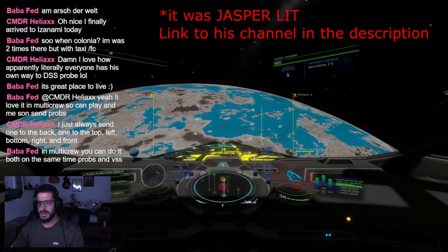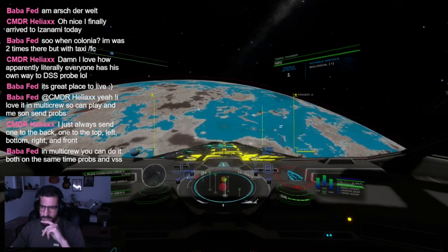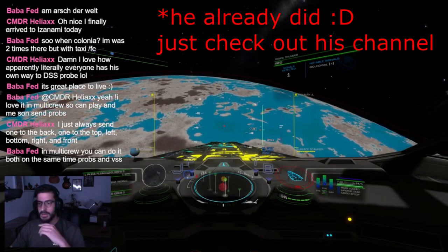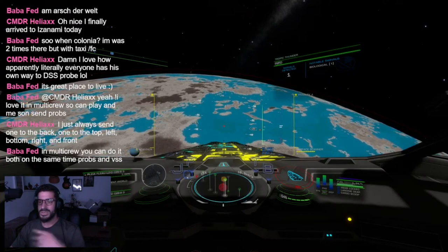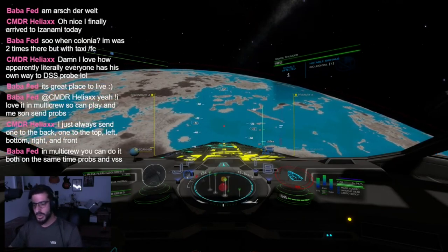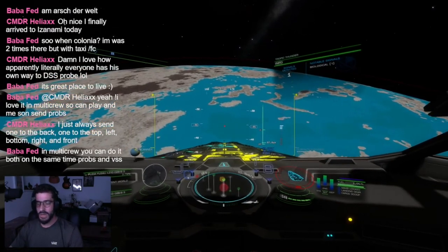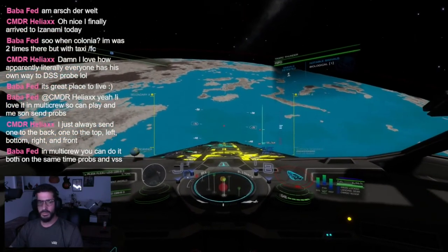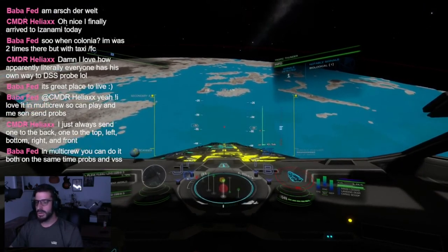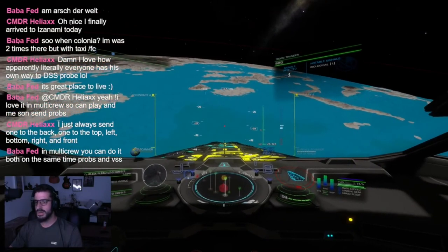I don't remember exactly who told me, but someone from a recent stream said this is actually a thing. They told me I should make a video about it because people need to know — a lot of us skip one bio signal planets because we don't expect stratum to be there. But now, the first planet I checked, lo and behold, it's a one bio signal planet with a stratum. So all you exobiologists out there: keep your eyes open for sulfur one bio planets — at least check them.